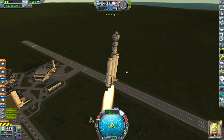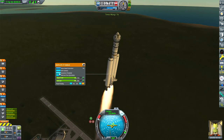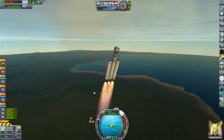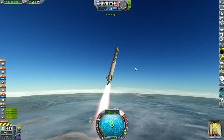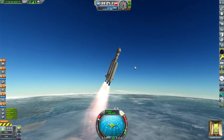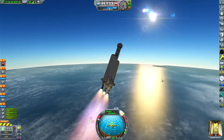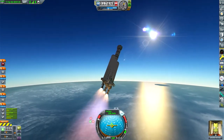Nice and easy. No problems at all. And we've loaded in. Now we can hit space and head up to space. I'm just going to accelerate time a little bit. We have auto strut this time, we got some struts. I can fast forward to our heart's content after I strut everything down, of course. And we can just chill on our way up to space.